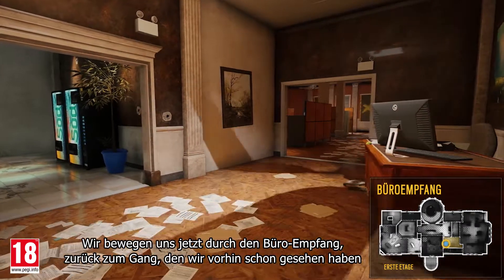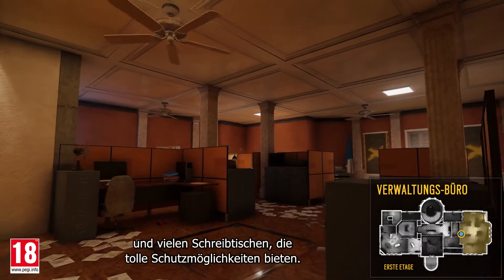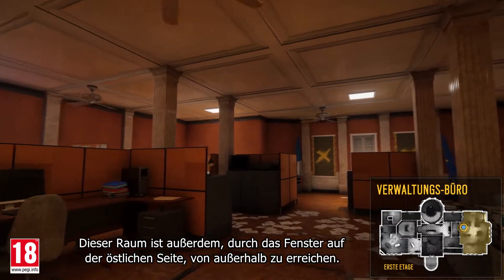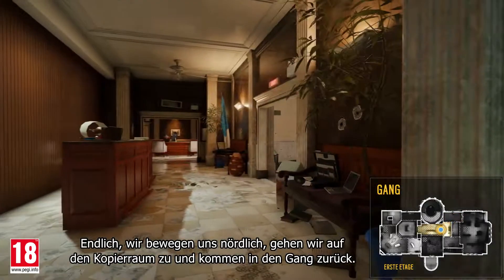We now move through the front office, back to the hallway we saw earlier, and head to the administration office. This is a big room with destructible floors and many desks that can provide great opportunities for cover. This room is also accessible from the outside through the windows on the east side. Finally moving north, we head through the copy room and circle back into the hallway.